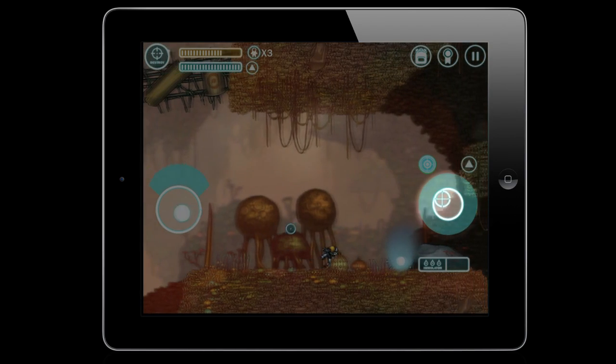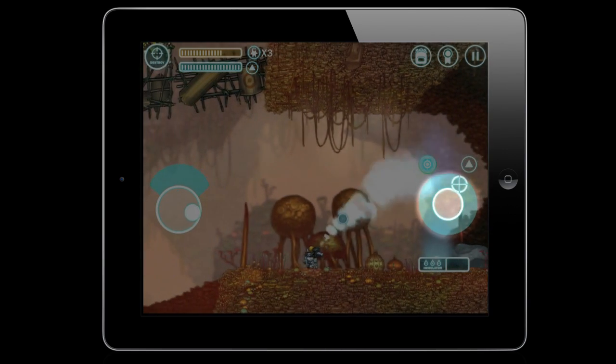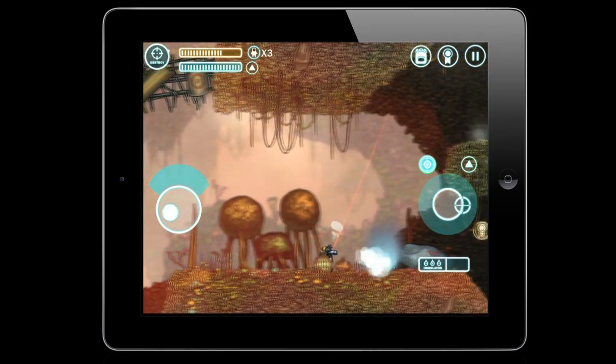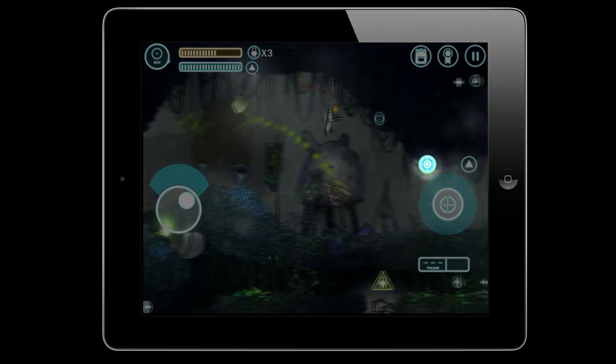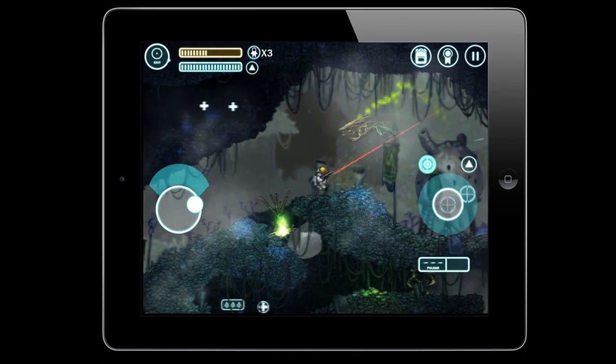You'll aim without even taking a shot and see the direction you're targeting before firing. Then, as soon as you slide your finger a little further, you'll begin shooting. The iPad and iOS, in general, seem to attract more casual gamers.